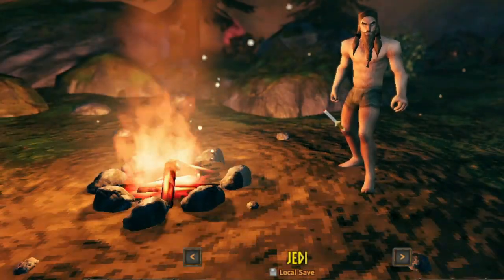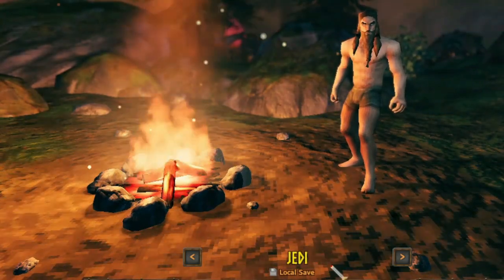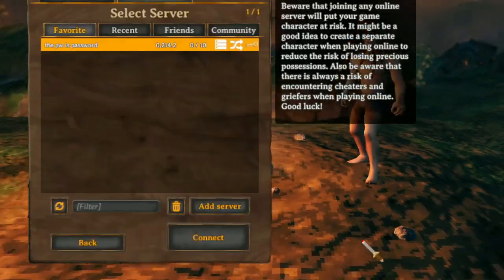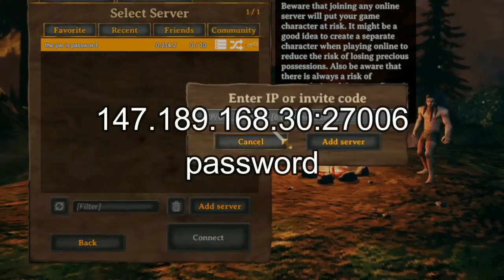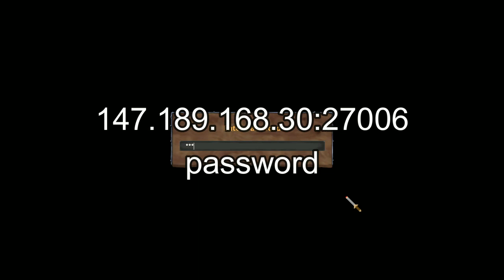First, I'm going to give you sort of a tour of an example of one of these servers. I've made this server to start as a level 1 character — you just join it. You can also join this server if you want. This is the IP, and my password is 'password.' Very easy.